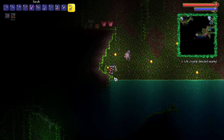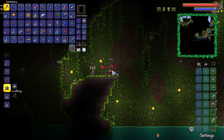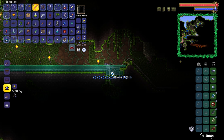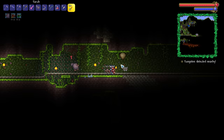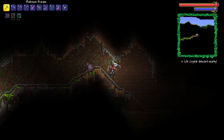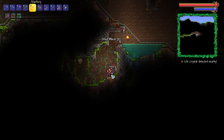Holy crap! Another two life crystals right next to each other. What a beautiful sight that is. All right, guys — time to explore the other side. Oh, more diamonds! I'm going to take those bad boys and I am going to be happy about it. Tungsten nearby. We've actually got a swiftness potion on us right now. Our final life crystal that we can actually consume here, ladies and gentlemen — a momentous occasion indeed. 400 health — the pre-hard mode maximum.